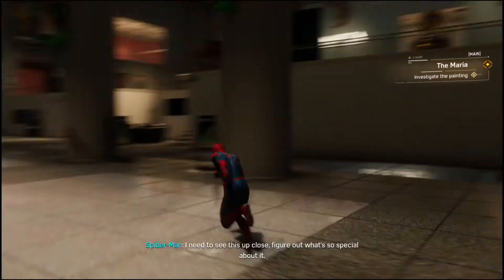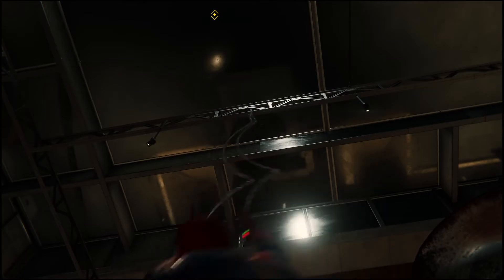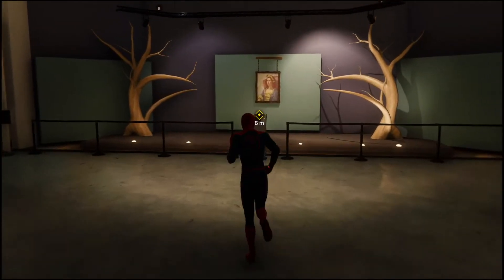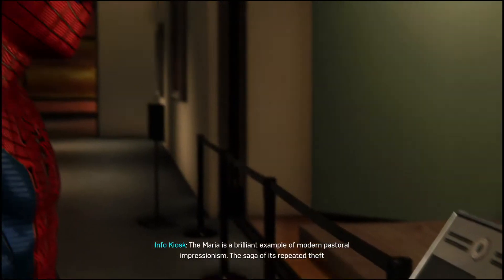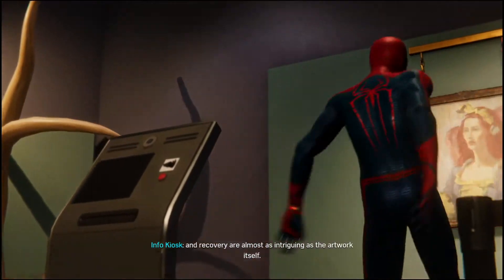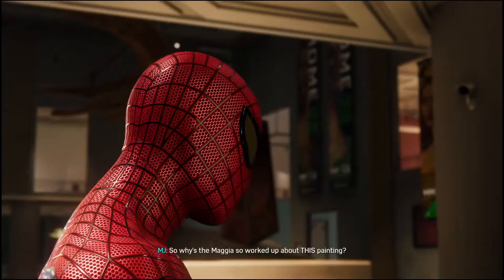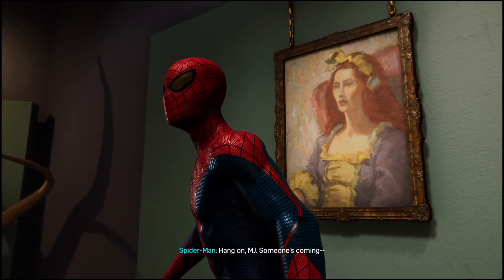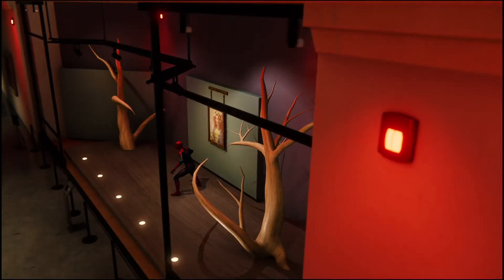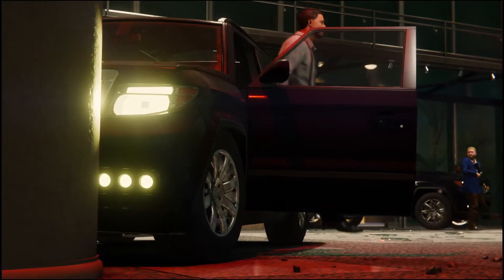It's pointing at one of the paintings in the exhibit — that has to be the Maria. And no one's stolen it yet. I need to see this up close, figure out what's so special about it. The Maria is a brilliant example of modern pastoral impressionism — the saga of its repeated theft and recovery are almost as intriguing as the artwork itself. Looks like a pretty normal painting to me. There's way more valuable stuff in that museum — so why is the Magia so worked up about this painting?